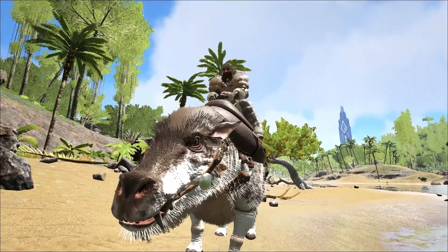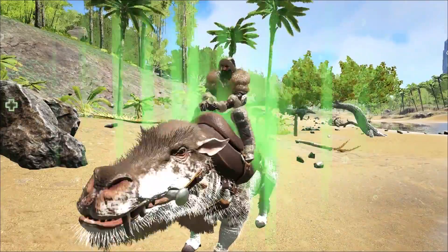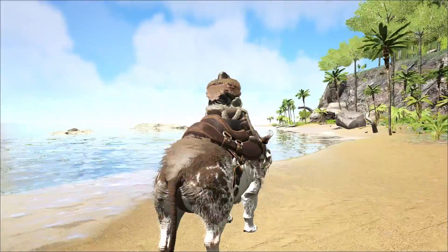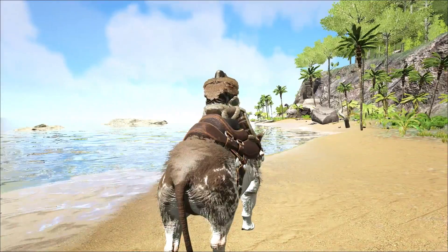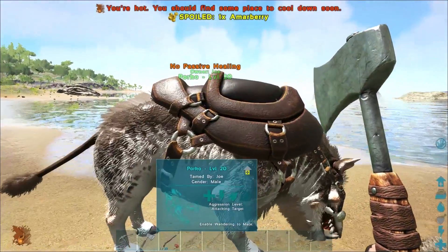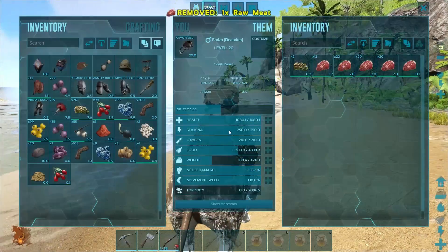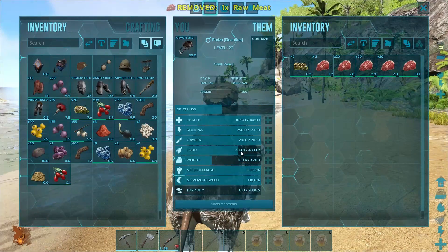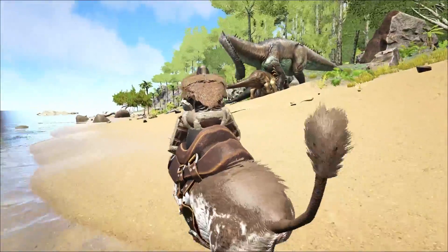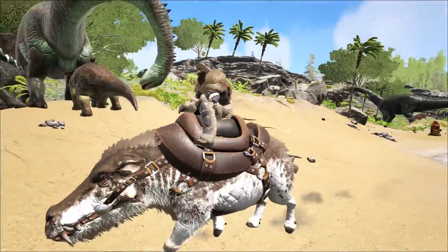The only real reason anybody wants a Deodon is for the healing area of effect. Once this is toggled with the right click, it will stay on as long as there is food in the Deodon. If you hop off, the aura goes away as well. You can see it burns through food quickly, so you're going to need to have a lot of food on your Deodon.